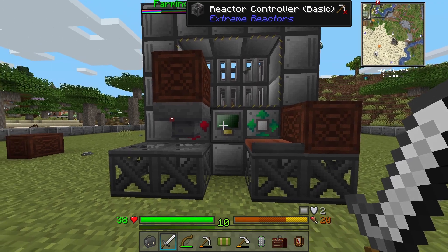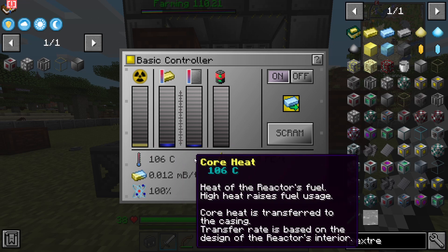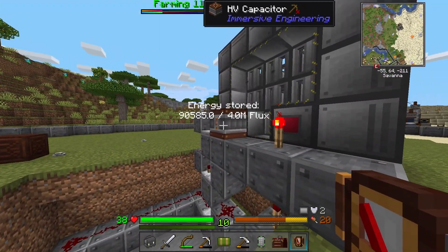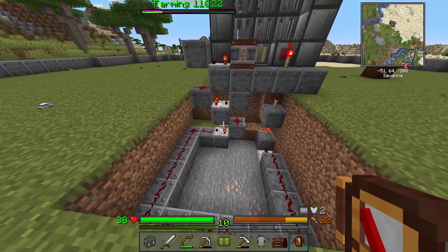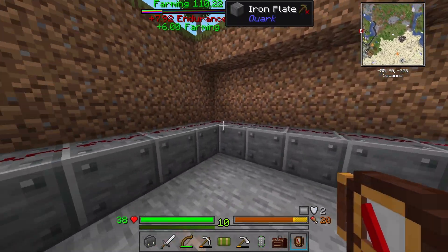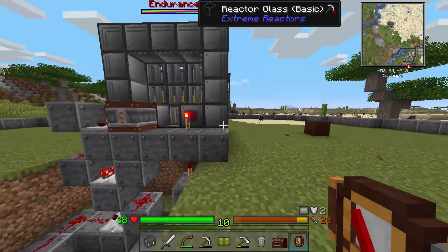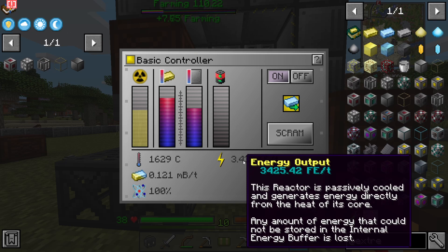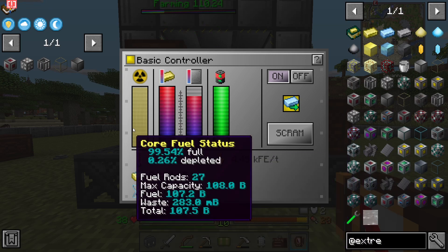The redstone already has it on, so all we have to do is throw our yellorium in and this thing will power on. As you can see, it's starting to fill up and generating some RF — FE. Looking at the battery out back, it's filling up slowly but surely. We're generating around 3,000 to 4,000 FE per tick — not too bad. It should burn through this stuff pretty quickly, so I'm going to have to make some more.